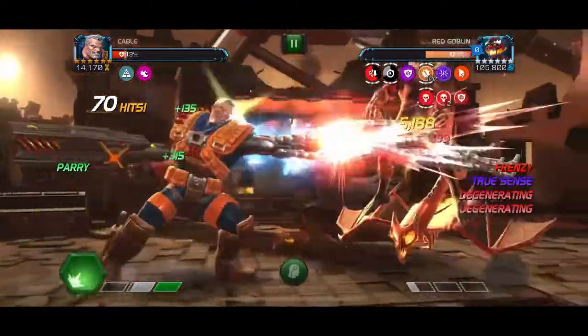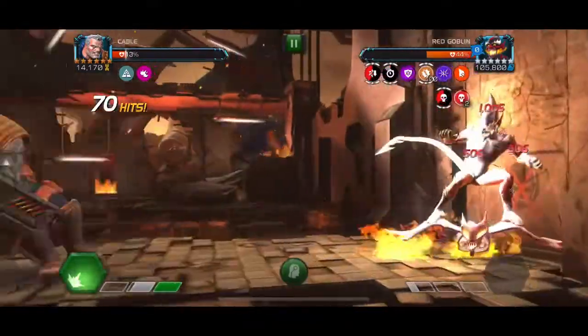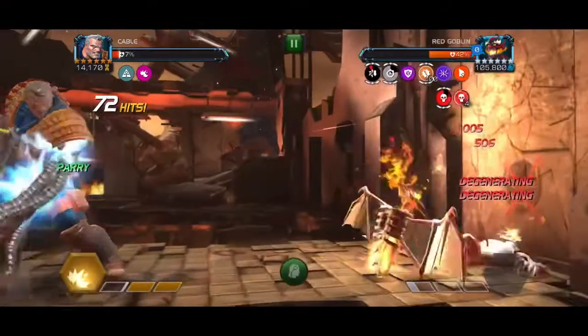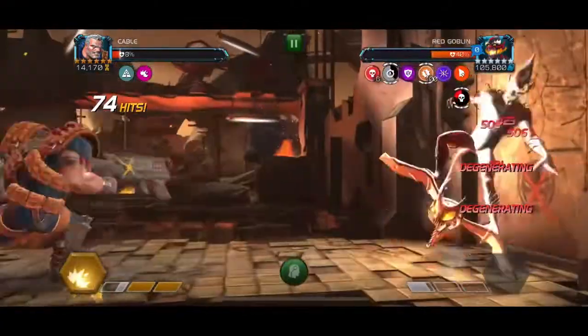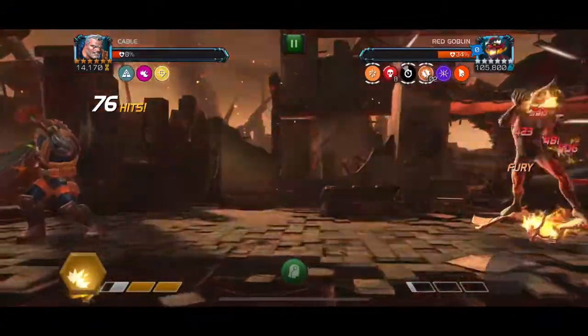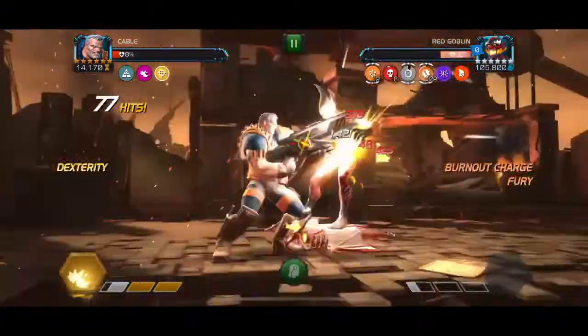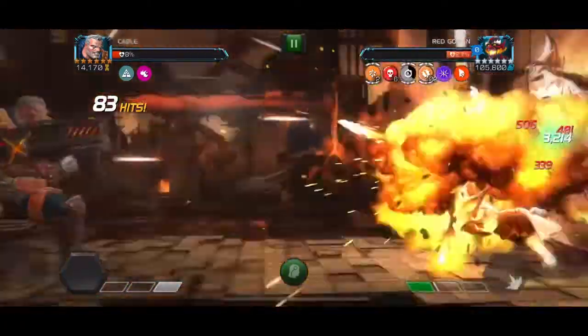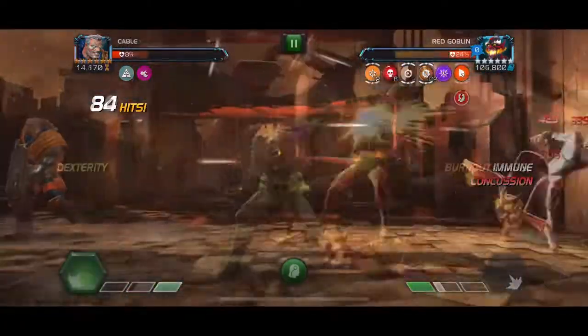Now we're pushing him towards the corner. I throw off a heavy attack and now we've got him pretty close into the corner, where I'm going to parry heavy attack and then spam heavy a few times with him backed against the wall during the power lock. Once it ended we had a little bit of time left before he reached a full bar of power, throwing off another special one for some decent damage, but most of the damage comes from the degens.